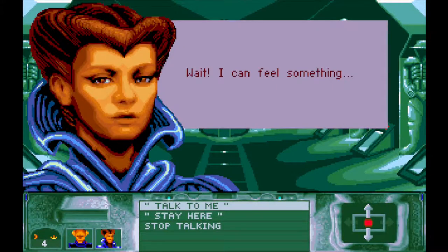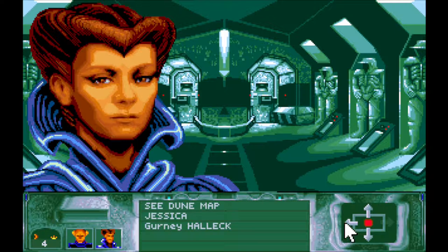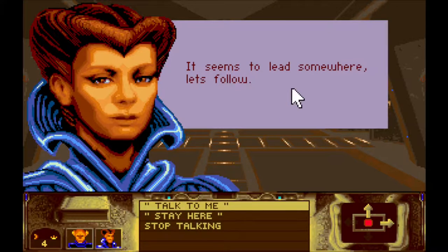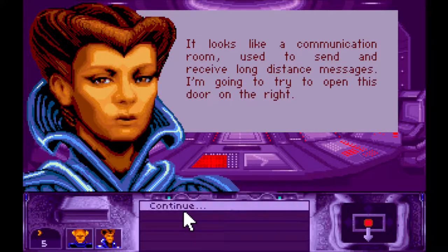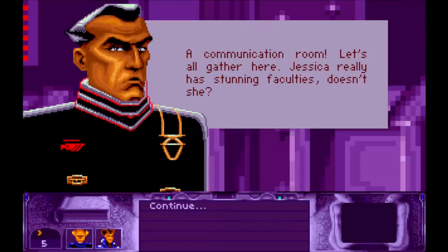Wait - I can feel something. I think there was a hidden door on the left. Yes, let's have a look. We're getting an extra direction to go. Let's try again. Hello. Let's put details on things we can click on. It seems to lead somewhere. Let's follow - so I guess that's the forwards direction. Whoa! What's this? A secret control centre! It looks like a communication room used to send and receive long distance messages. I'm going to try to open this door on the right. Communication room - let's all gather here. Jessica really has stunning faculties, doesn't she?